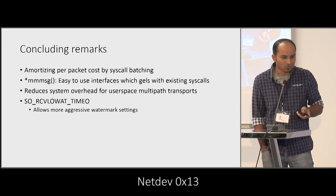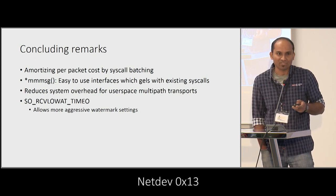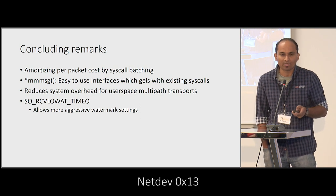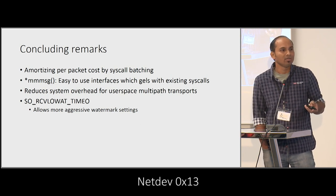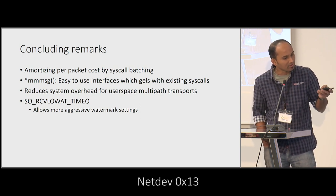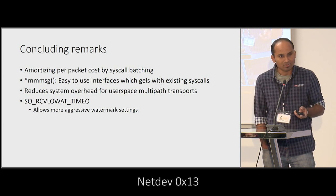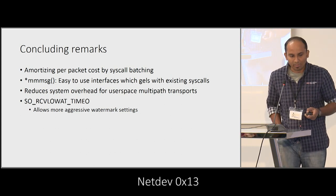In conclusion, we are trying to reduce system call overhead by batching across multiple sockets. We are making sure the interfaces are easy to use, and our primary motivation was to extend existing stacks — for example NGINX — for such changes. We want to reduce system overhead for multipath transport in user space, and the recvlowat timeout allows us to set more aggressive watermark thresholds. That's all from my side. Any questions?